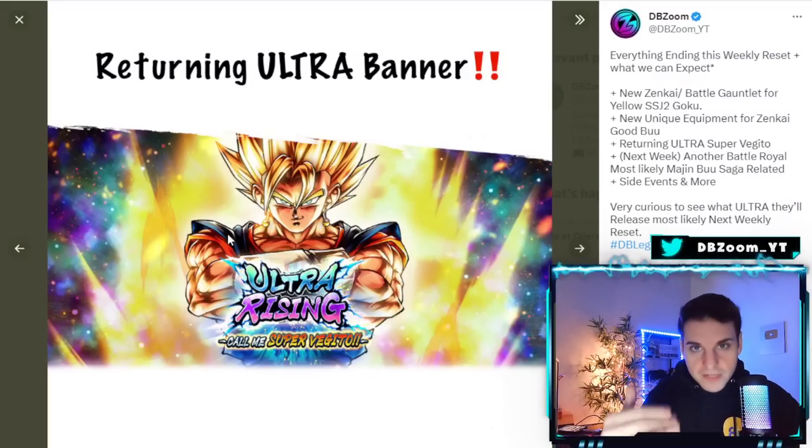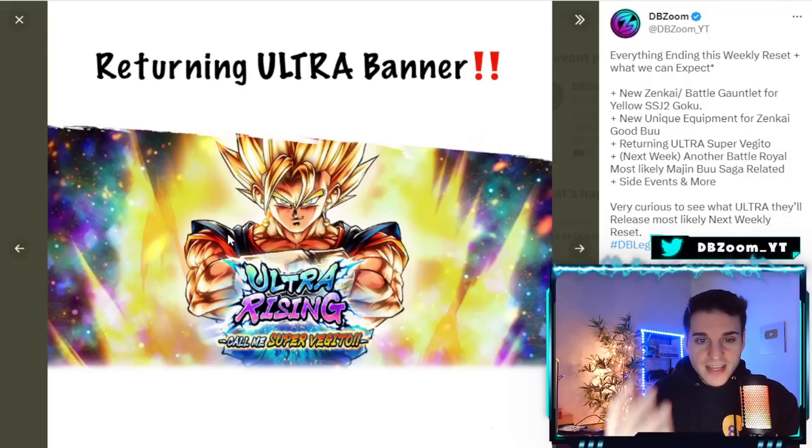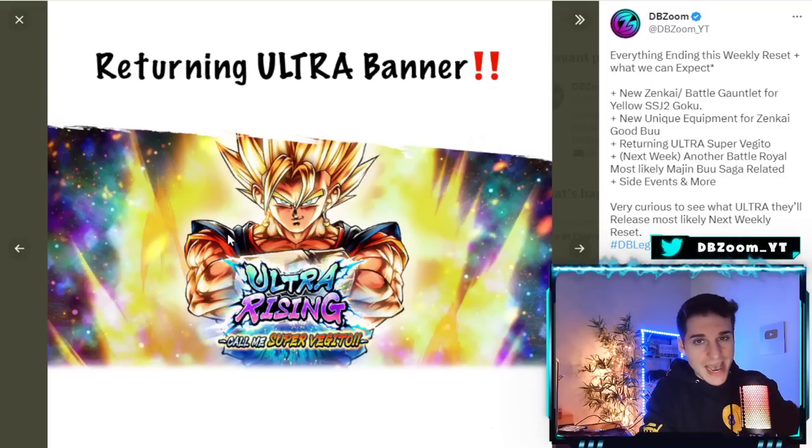With Ultra banners, they have to start updating them to include multiple Ultras in one banner — that's not a bad thing, it just makes the banner worth more. The filler LFs, like the old yellow Super Saiyan Blue Gogeta, are pretty much useless at this point. These old LFs only drop at 600 Z power so it's really not worth it, and the shaft could be very much real.